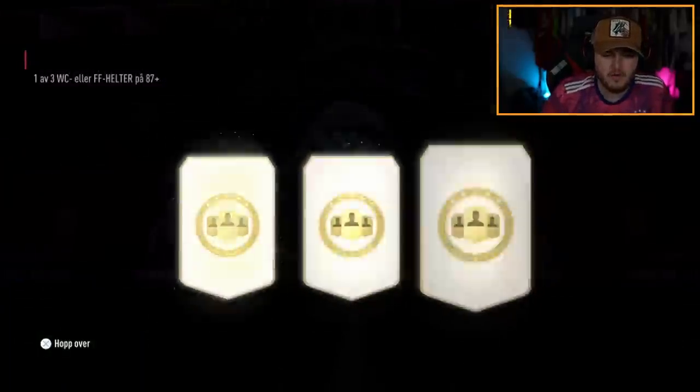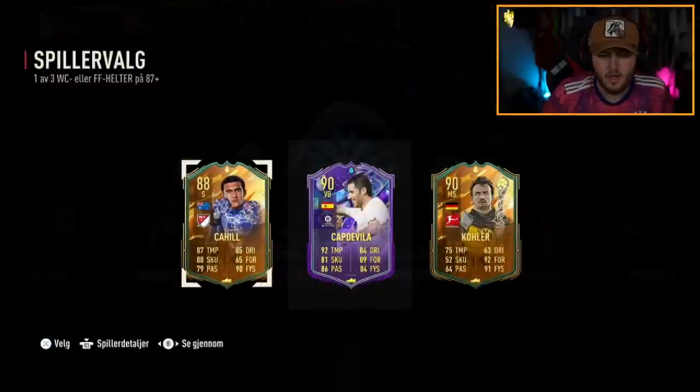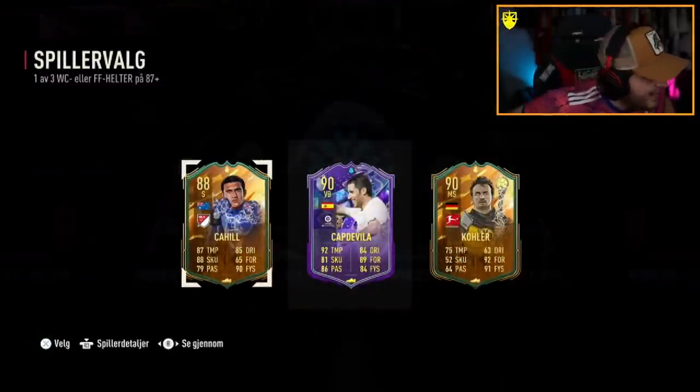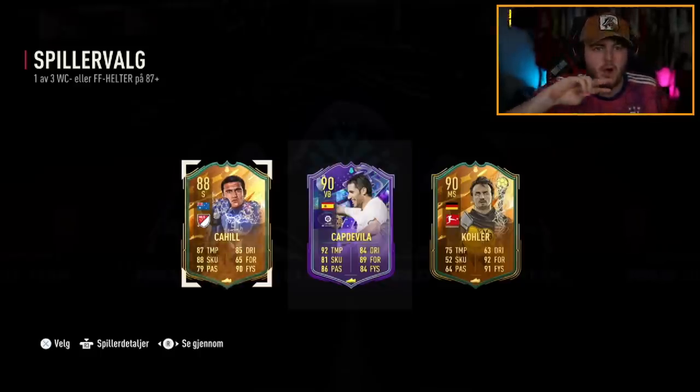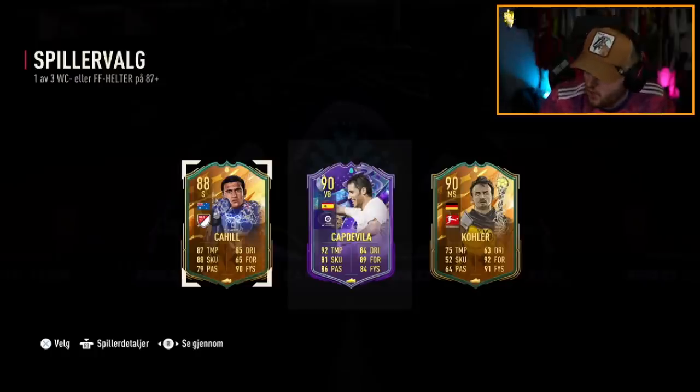Next up — Cab de Veer! EA have definitely juiced these. The first time these came out, these were not giving out at all. We have had two players worth over 1.3 million coins so far. These are definitely juiced. Fair play, EA. Let's go!